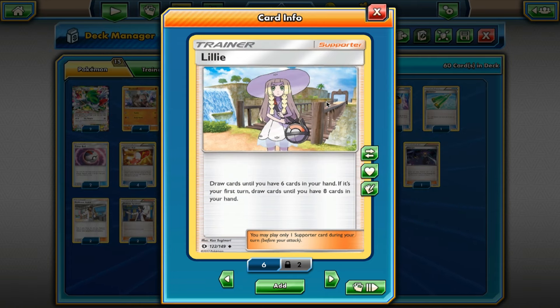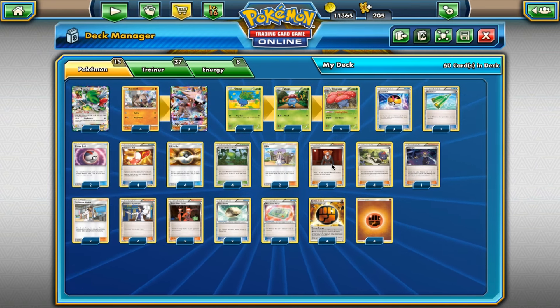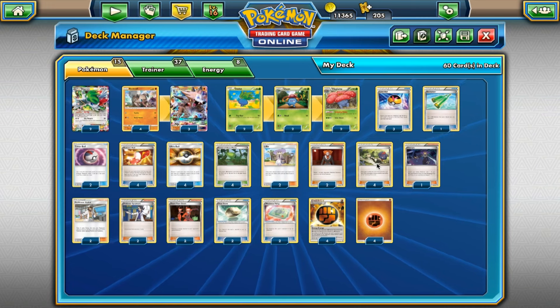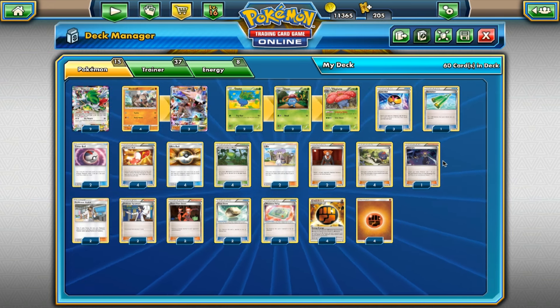Then we also play two Lysander — pull something up from the bench, bring it active. You could be swinging on something, retreat it, and then pull it up again later and be able to take a knockout on it. Four N — we're playing four of this so that you can keep pieces in your hand that you don't want to discard, but still continue to draw more cards. We play one Olympia in case you don't get a Floatstone on Vileplume, or if they Lysander something that you can't just retreat — you'll be able to get it out of the active spot.